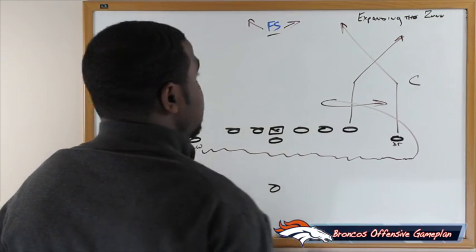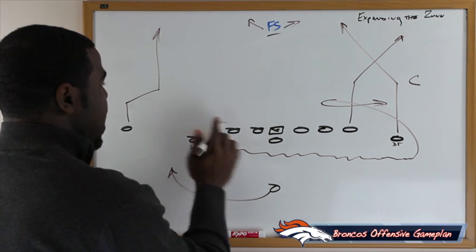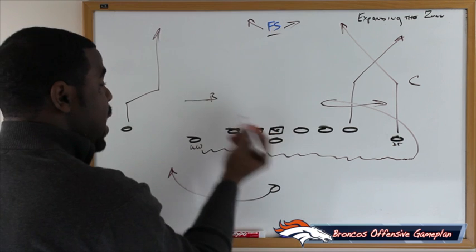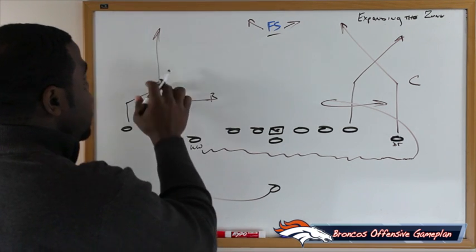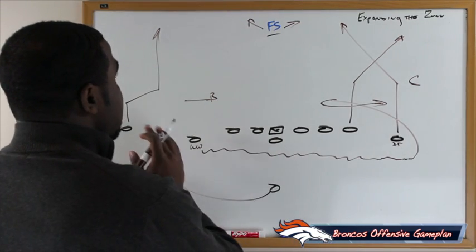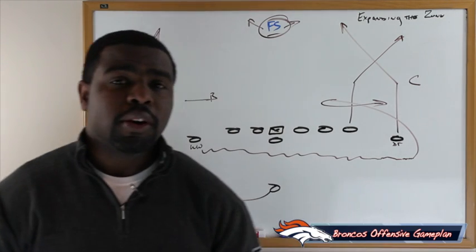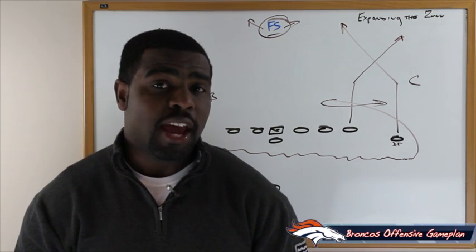Now you have a two-on-one situation with the corner, and we're swinging the back out to the weak side. So you have a weak side defender — could be a backer — pulled out of the way, creating a lane and space to throw the football for Eric Decker on the sluggle. That's one way they can flood the zone, create an opportunity on the back side, keep Earl Thomas busy or get him out of the middle of the field, and have a lot of success throwing the football versus Seattle.